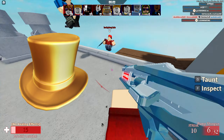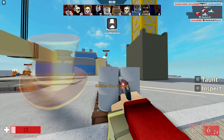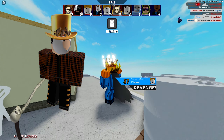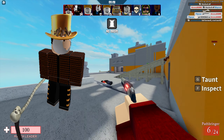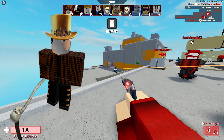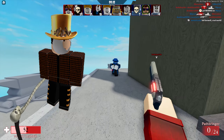Next up we have the Golden Top Hat — this one is currently not out yet either. It was last updated on November 4th, 2020, and that's how it looks on my current avatar. I think it looks quite nice. There are probably cheaper top hats out there, but this one doesn't look too bad. The cheapest price possible for hat accessories is 50 Robux, and I assume this one is probably going to cost at least around 100 Robux.